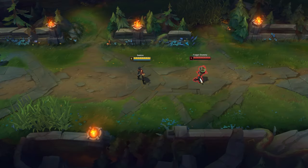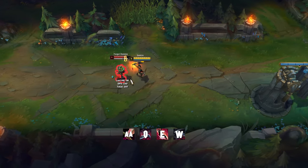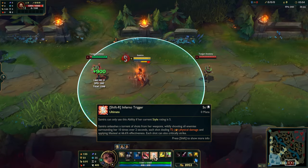Once you reach level 3, the basic trading combo is: auto attack, Q, E, W, auto attack. Samira's R hitbox is more than the spell indicator.